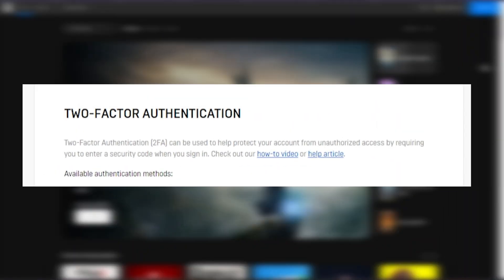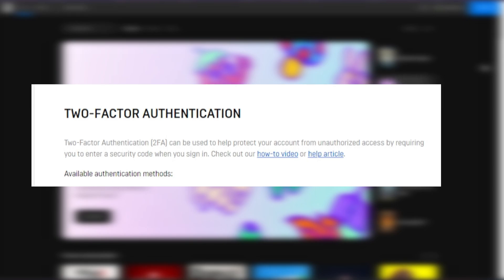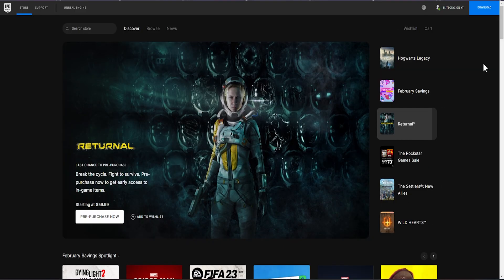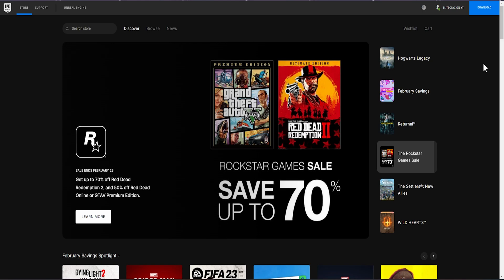2FA, or two-factor authentication, is an extra layer of security for your account. It requires a second form of verification — such as a code sent to your phone, a third-party authenticator app, or email — in addition to your password. This makes it much harder for hackers to access your account even if they have your password.